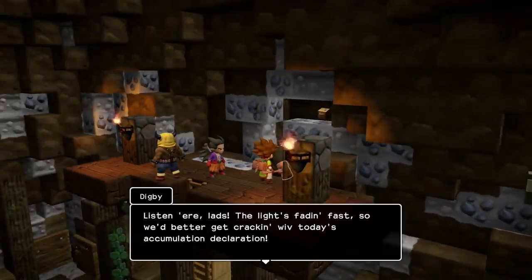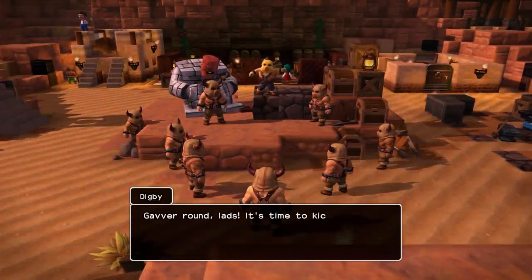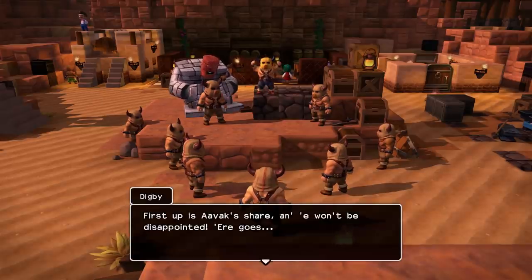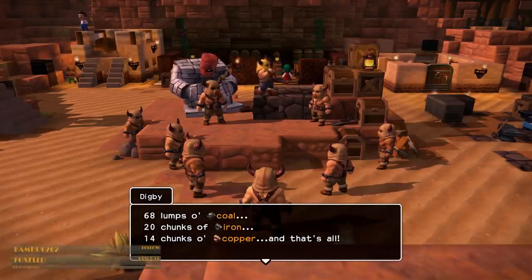Listen here, lads. The light's fading fast, so we'd better get cracking with today's accumulation declaration. Iron might not be able to be broken by it — that's a good point, because it's a rusty one. I'm assuming there's a non-rusty one and that basically there are tiers. Come around, lads — it's time to kick off today's declaration, and it looks like we've bagged a bumper haul. First up is Avakshare — 68 lumps of coal, 20 lumps of iron, and 14 chunks of copper, and that's all.